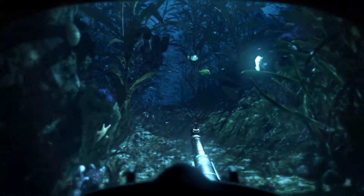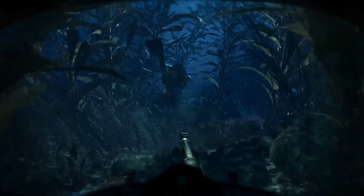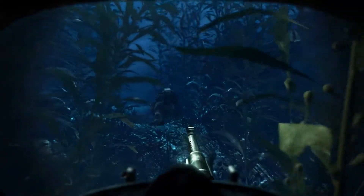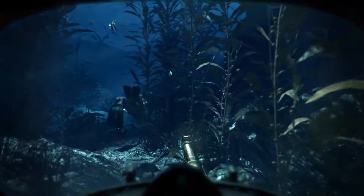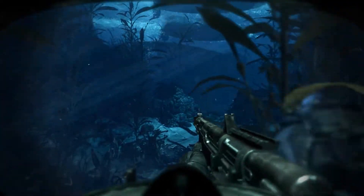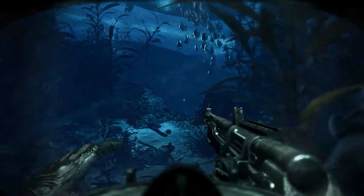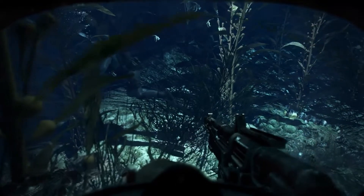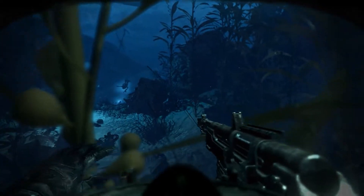They're using sonar — easy, just move slow and off the ground. The foliage should help mask our signature. Hold up. Pull patrol. What's up? We got company — let them separate. Okay, let's move up and stay low.